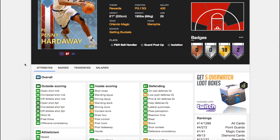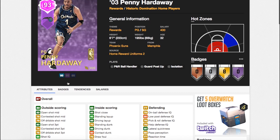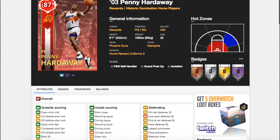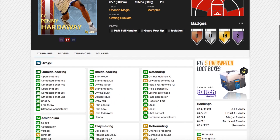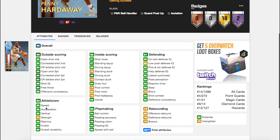His stats are absolutely incredible: 95 open shot mid, 85 open shot three. The Ruby card struggled a little bit shooting-wise, with 82 open shot mid and 80 open shot three, but that card hit everything. The Diamond is going to be even more overpowered — plus five in shot three and plus 13 in open shot mid, as well as great dribble shot mid.